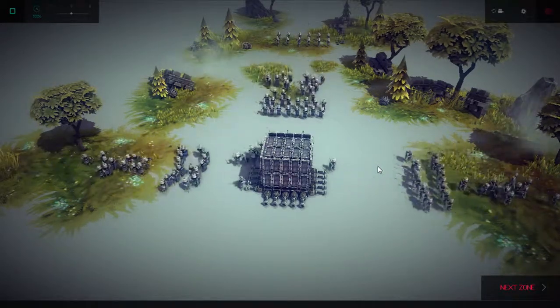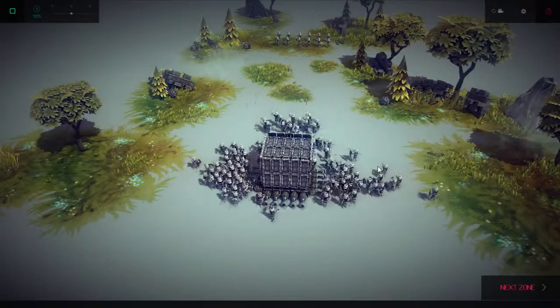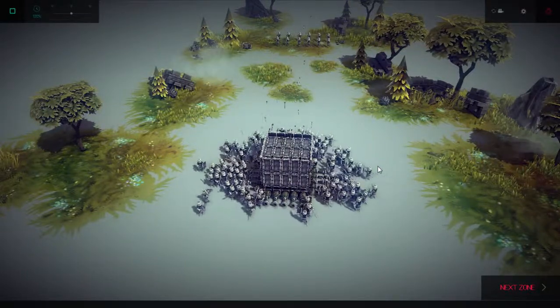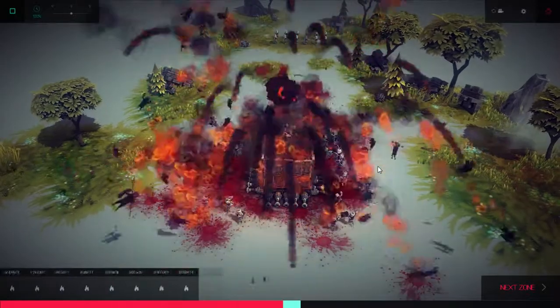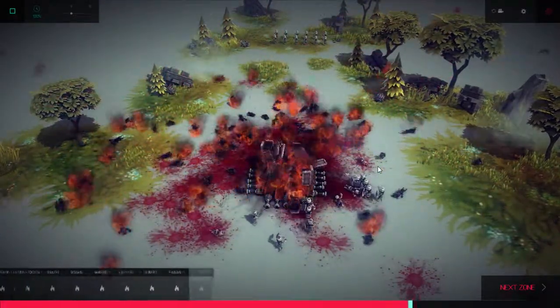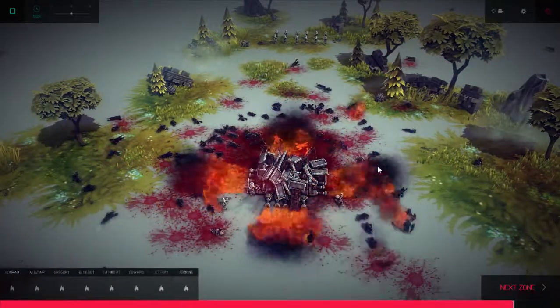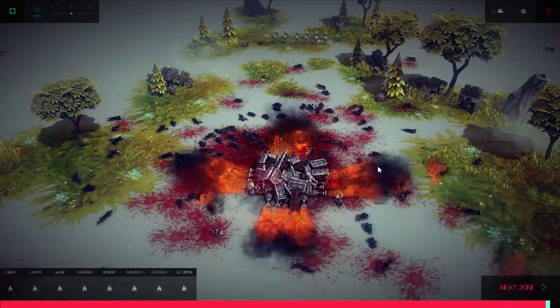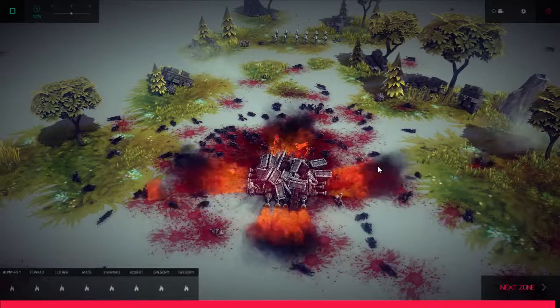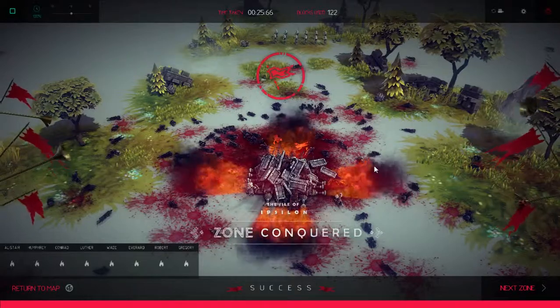I've got a surprise for these guys that they just will not be able to handle. So I had a bomb in there, and I will show you the mechanics of that. And just in case, I'm going to turn this flamethrower on just to get those last few kills. There we go. That's the mission. That's all you need to do.